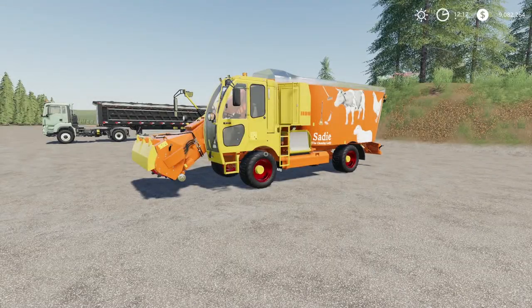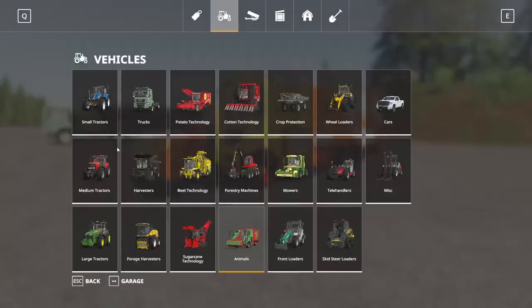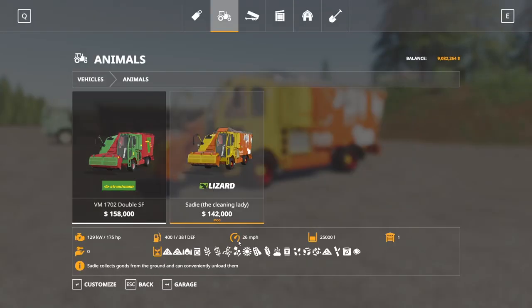The first new mod for the day is the Lizard Sadie. This is by Mantrid, 7.35 megabytes to download. This is for all platforms and will run you 16 slots if you're on console. This will be found in the store under animals — $142,000 to buy, 25,000 liter capacity, 175 horsepower, 400 liters of fuel.